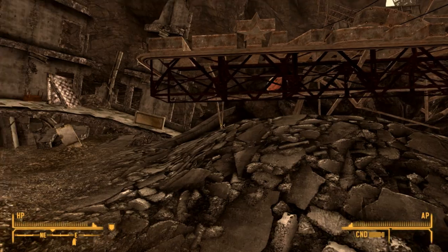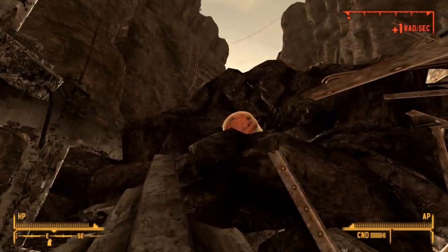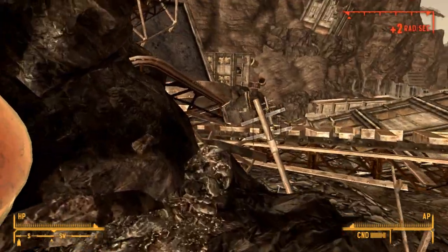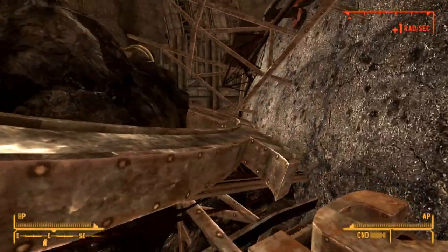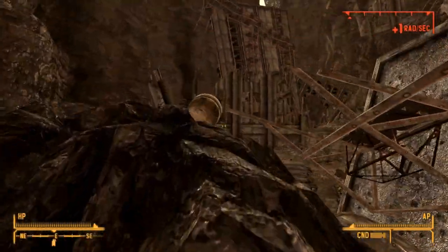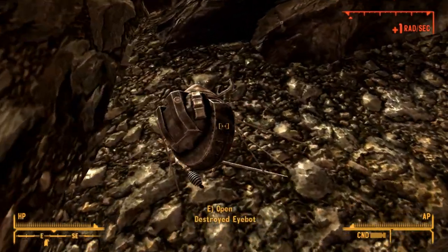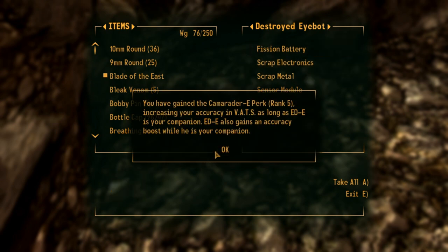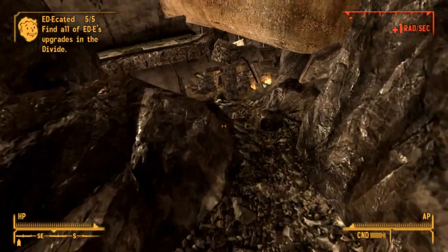Now you can destroy this missile head silo, but if you don't want to you can also just go up here and jump. There's the iBot — let's take it. Nice, nice — me like, me like.